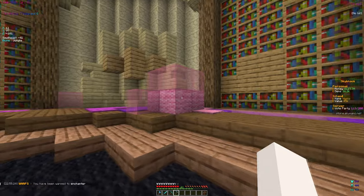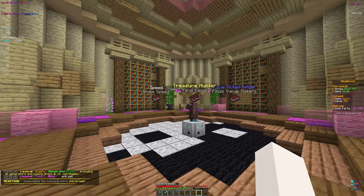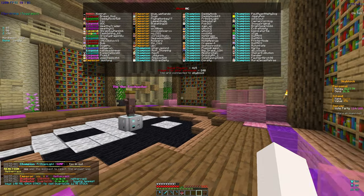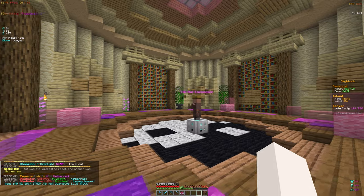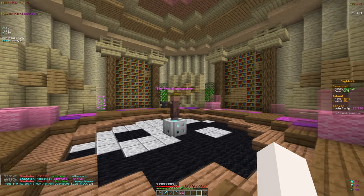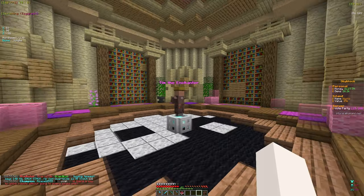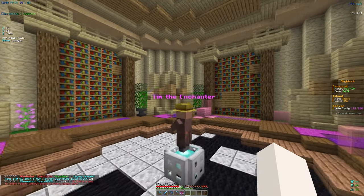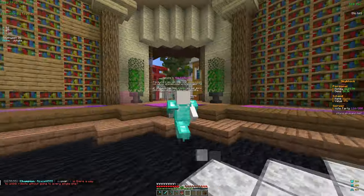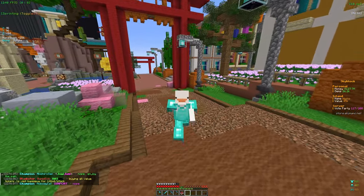Let's see what we can get from this enchant for the hoe. We have Speed, Treasure Hunter, and Value Ticket Finder — the best one here is Value Ticket Finder, since value tickets go toward our island value. Island value is at 5k right now, which is way down from before — they might have done a reset or it's glitching. Enchanting costs 64 so we'll have to grind for that. Thanks for watching — I'll see you in the next one, peace out!